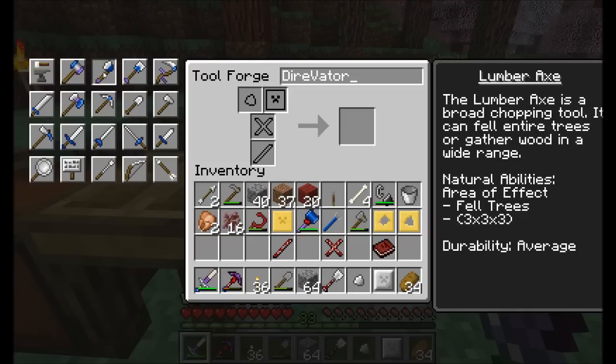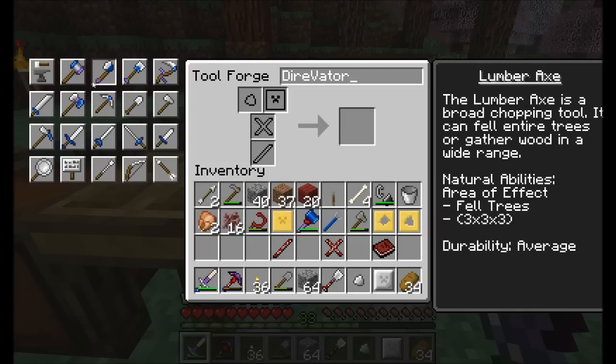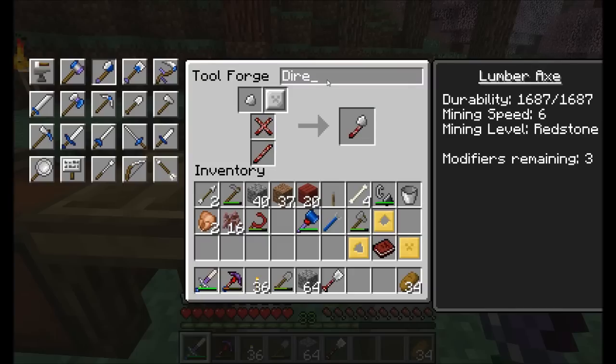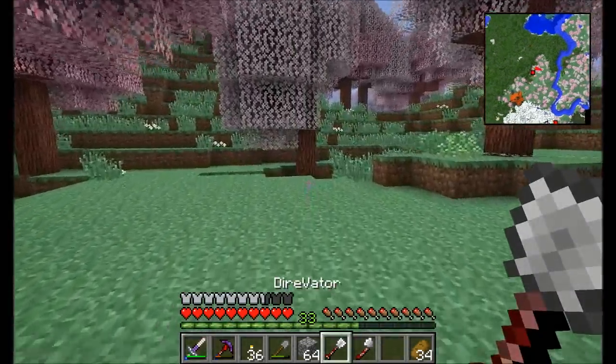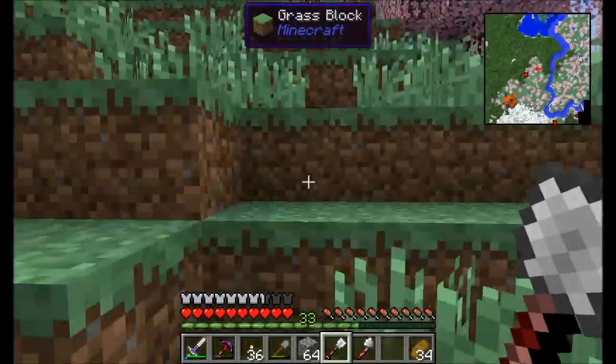I also want to get the lumber axe. The lumber axe is the one we wanted because it can knock down entire trees — it's really going to help me out in the very near future. I put these axe-specific components in instead of plates. Lumber axe — Dire Axe. The Direvator works just like the hammer we got.